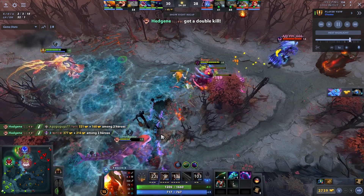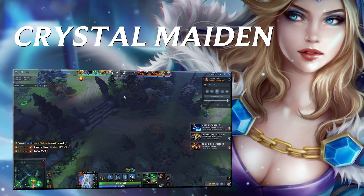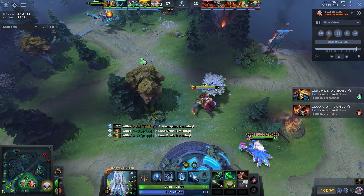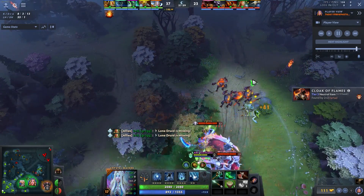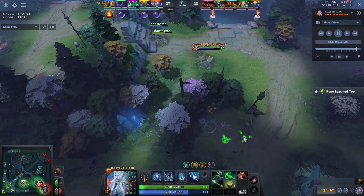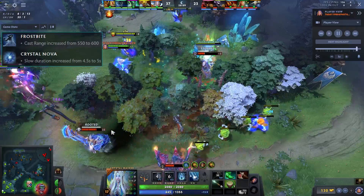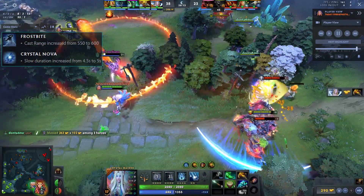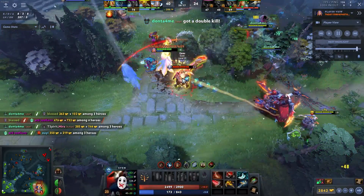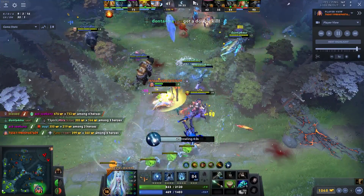Finally for position five is Crystal Maiden. Her ultimate is insanely good against unit heroes, Crystal Nova is a 75 attack speed slow in AoE, and Frostbite counters Helm of the Dominator hard. CM has been buffed a lot lately — Frostbite cast range increase, extra duration on the movement speed slow on her Q, and the ultimate cooldown dropped from 110 to 90 seconds flat. If I had to pick one position five to spam in pubs, it would be Crystal Maiden.